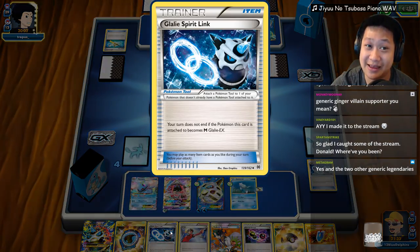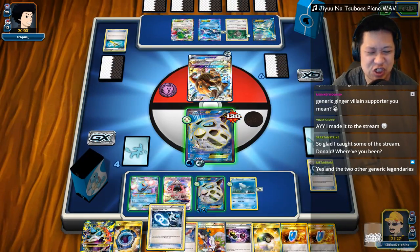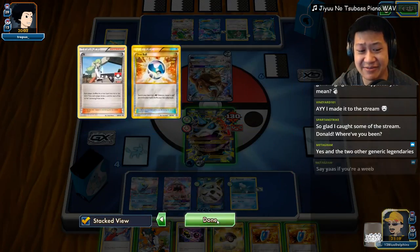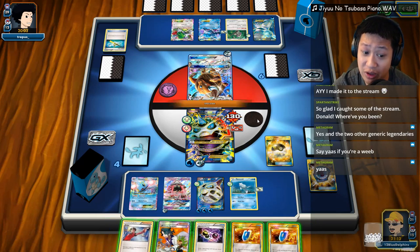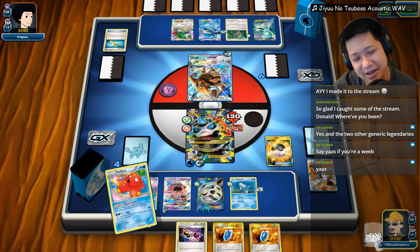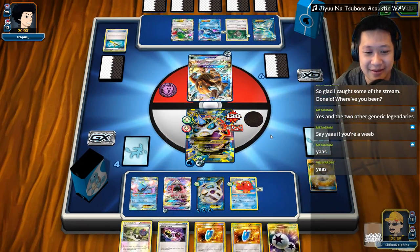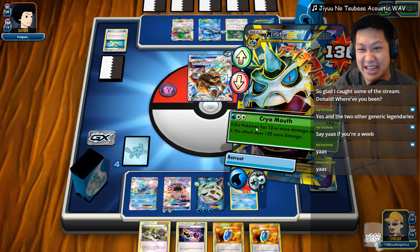I see a Spirit Link, I see a Mega Glalie — we are going to punish this Tauros. Spirit Link, Mega Evolution, Aqua Patch for our Glalie friend. Do I need a Special Charge? I could get my friend Sushi Master out, which I think I will. I want to save the Special Charges. Sushi Master, welcome to the party! Let's pull some more cards out. Mega — DCE, perfect! Load up our super Lele.